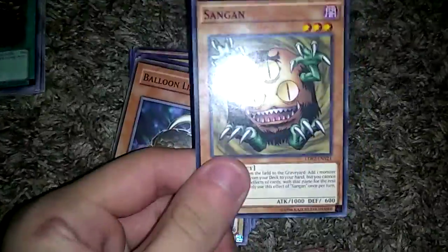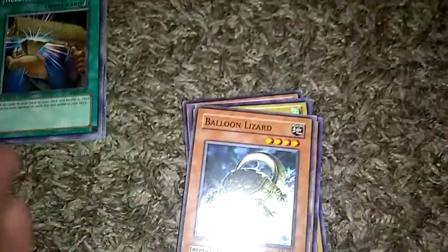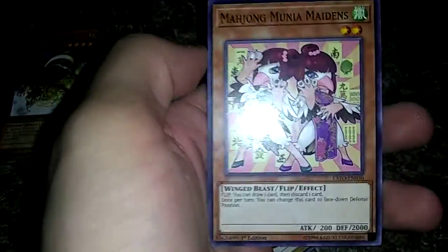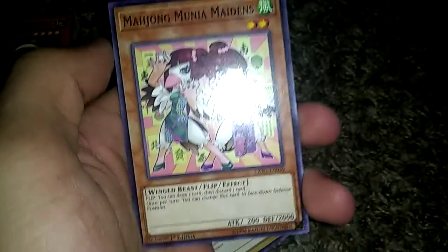Swords of Revealing Light protects you from being attacked and flips all your opponent's monsters face-up, in case you need to plan out a strategy. Reload is mainly here so when you draw and you don't have any pieces of Exodia in your hand, you can basically get a free reshuffle. Sangen is in here because when he dies, you can bring a piece of Exodia to your hand, bring him back, he dies — wash, rinse, repeat. Balloon Lizard gets a counter on him, and when he's destroyed, you can inflict damage equal to the number of counters. Muni Maidens have an effect when flip summoned — you can draw one card and then discard a card. They also have an effect once per turn where you can turn this card back face-down, so you can repeatedly use this effect. Luster Dragon protects you by level.